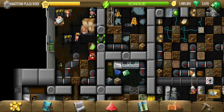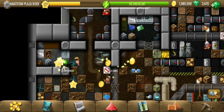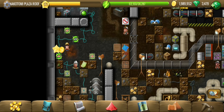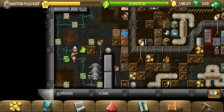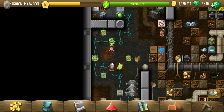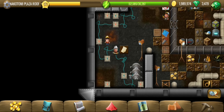This door here needs an access card, so we must obtain that. There could be a key in one of these boxes — but no, it's not a key, it's all trick boxes. We don't need a key at all; we just need to short circuit it, which means we have to swap the blue ones for the red ones.